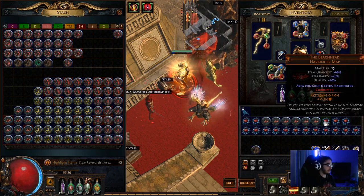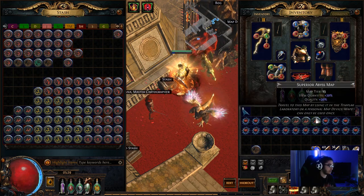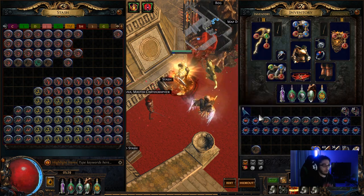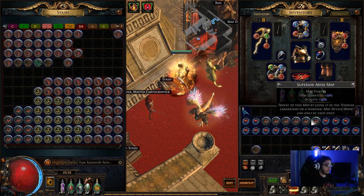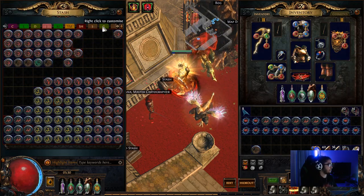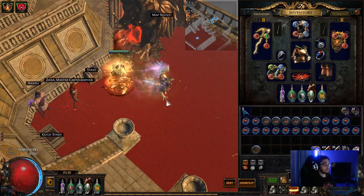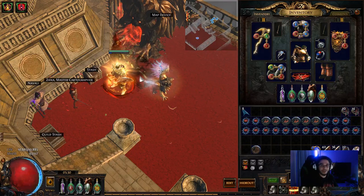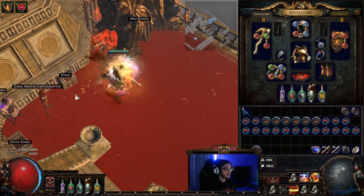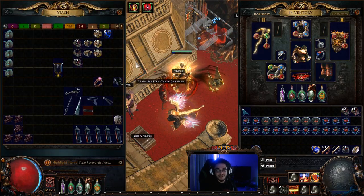So right there we pulled out 5 beachheads, and I've got 6 Abyss maps that I can run for myself personally. That's kind of the method I've been applying, and truly you will break even by running these maps. Because out of your Abyss maps — these are T15 — you'll get your drops, and then out of your beachheads you'll also get additional pieces to farm on top of that. Anyway, that's pretty much about it. Hope you guys had a wonderful time. Even if you get screwed by RNG like I did, you can still make a profit off of it. I'll catch you guys later — take care everybody!